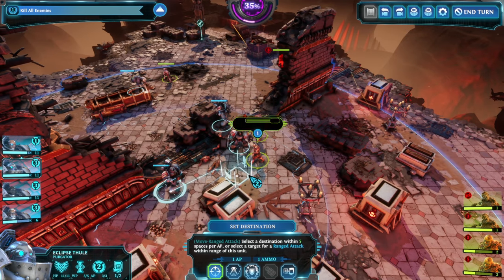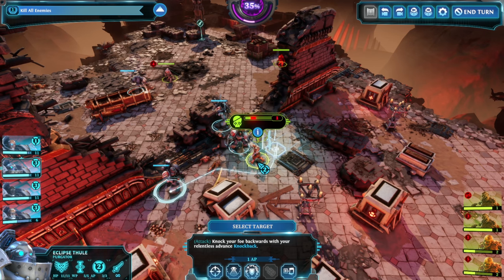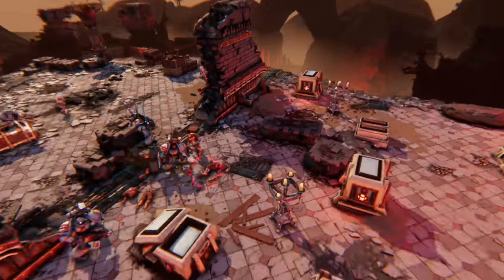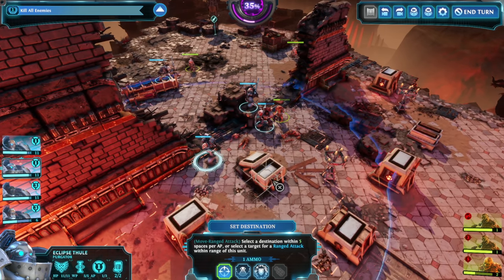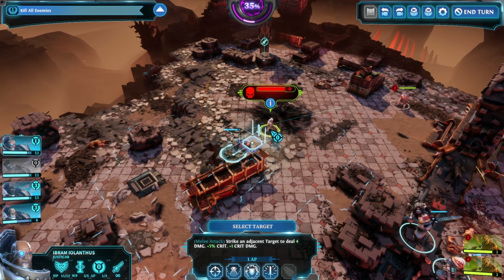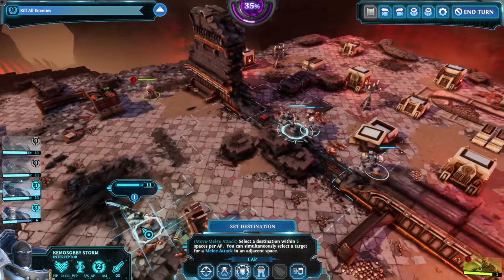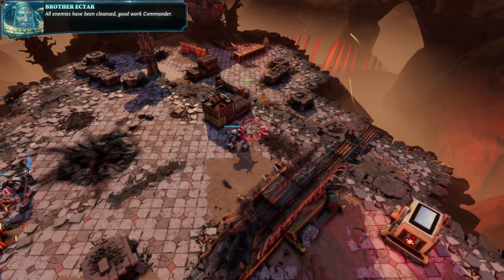Purgator — I have one ammo left. We'll just take the shots. Come on. Purgator ammunition depleted, and then we can reload for one AP. I have sanctified my grounds. You can continue shooting. Glory to Zyphos. I love this. We can even chain this one still. All enemies have been eliminated.